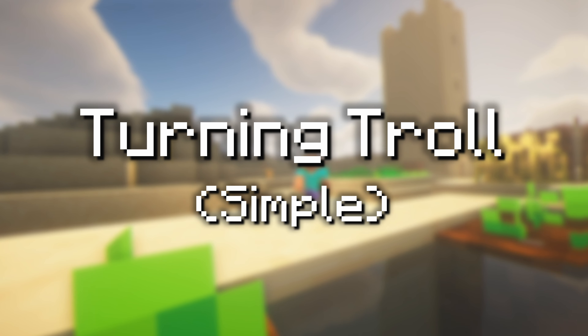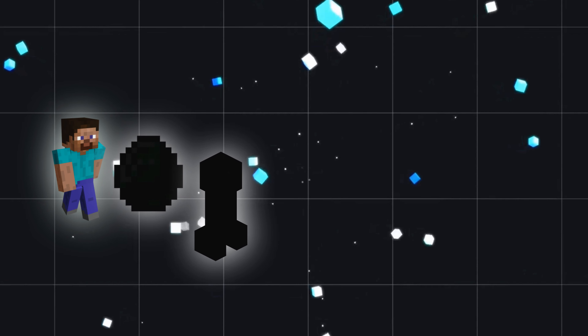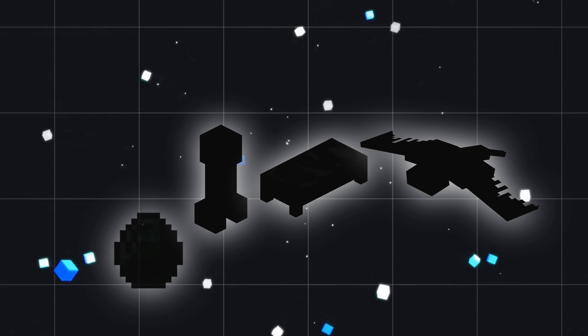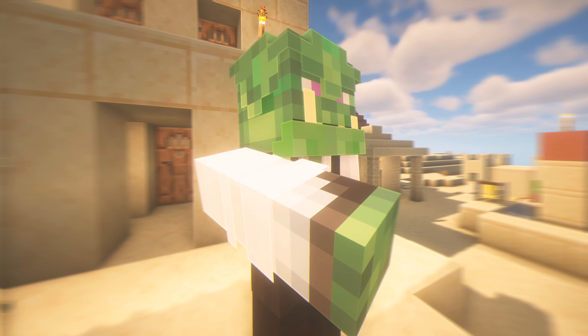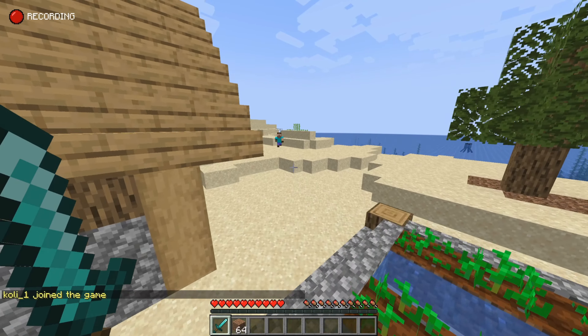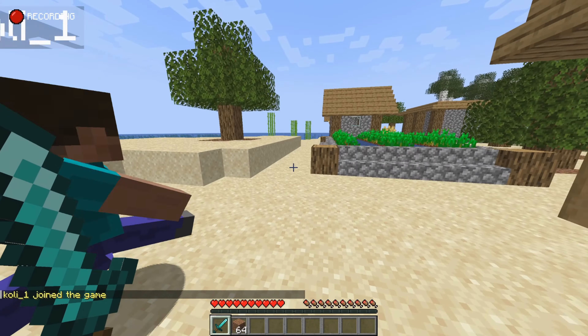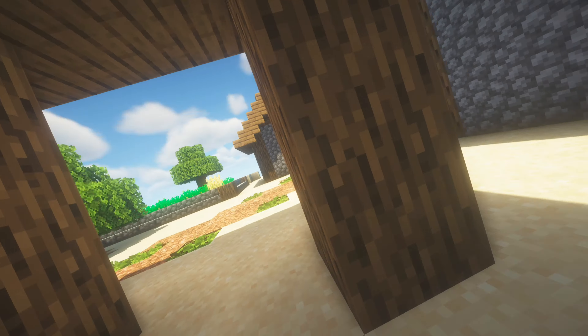In this video, I will use five different trolls to prank my friend Coley, in addition to teaching you how to use the trolls for yourself — each troll getting crazier and crazier as the video goes on. Starting off with the first and most simple troll being the turning troll. Running the turning troll command from the description of the video into Minecraft will flip your selected target, causing them to point in the opposite direction of where they are heading. Now let's use this troll in my fake SMP to confuse my friend Coley.